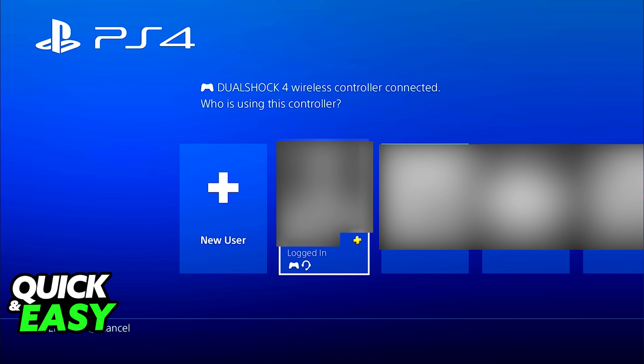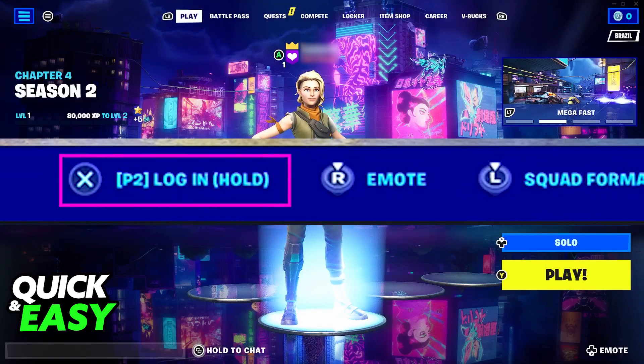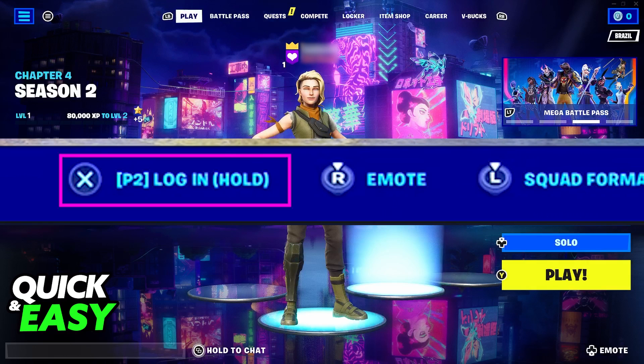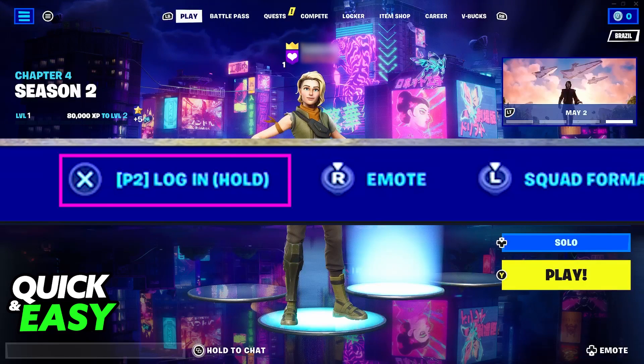For Xbox, this might visually be different, but the process is roughly the same. Simply assign an account to the second player, and at the bottom right corner of the main menu, or the lobby that you are in, you are going to see this prompt. Hold the button for player two to log in.